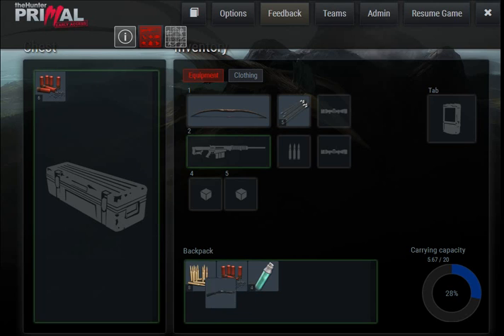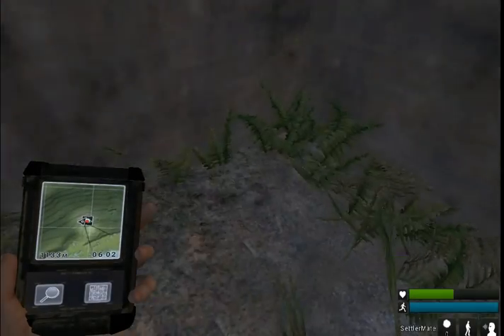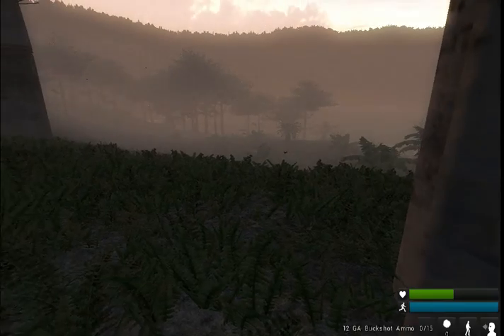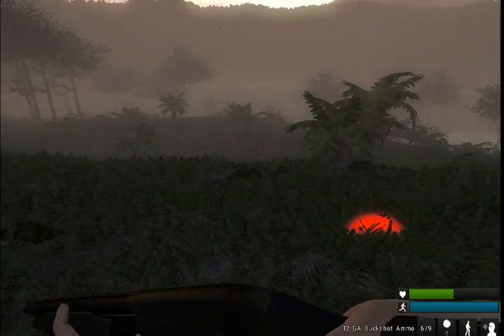Guys, I found a shotgun, oh my gosh. And I have 15 shells for it. Okay, awesome. I have four — keep those in our backpack. Awesome. Okay, sweet. So now we have the shotgun, which should definitely be able to take out a Triceratops.